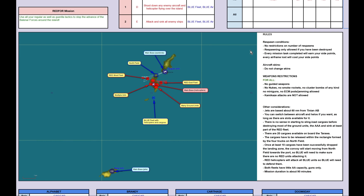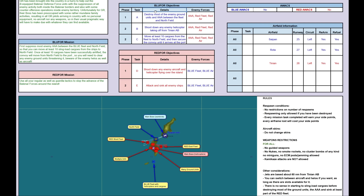Now for the blue formation today. First, suppress most enemy air-to-air defenses between the blue fleet and Northfield at Tinian Island, so that you can then move at least 10 sling cargoes from the ships to Northfield. Once at least 10 cargoes have been successfully airlifted, the convoy with cargoes will move from Northfield to the port at Tinian. So you will need to clear any enemy ground units still available at that time, threatening the convoy. Beware of the enemy helicopters as well as enemy aircraft. And on the red side, very simple: use all your regular as well as guerrilla tactics to stop the advance of the Balenar forces around the island.